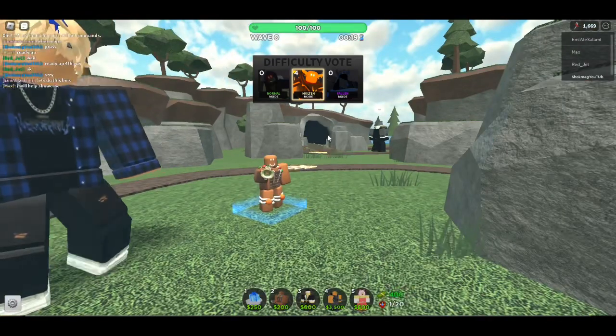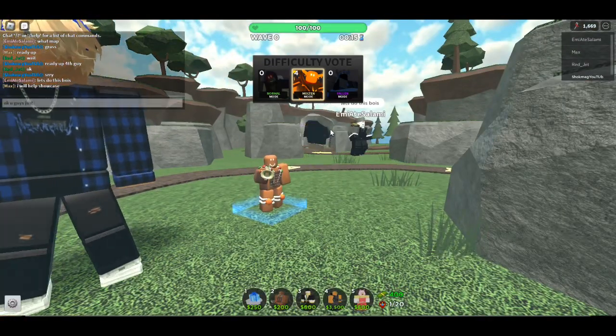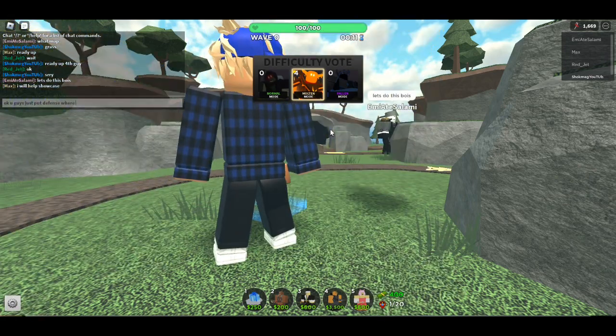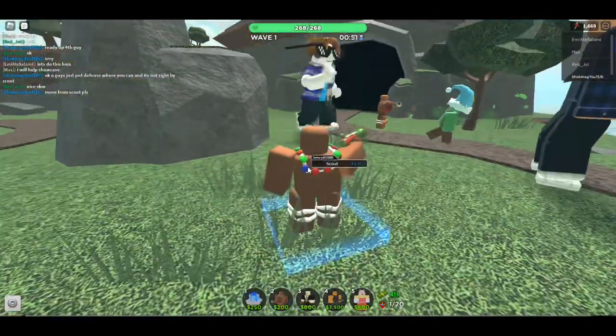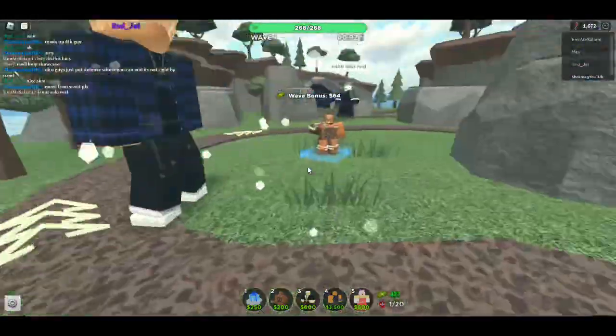Let's have a look here. So here we are, level zero. There's gumdrops on the legs here, and the gun shooting animation is pretty basic. He's got a nice little gumdrop necklace, which is very cool.